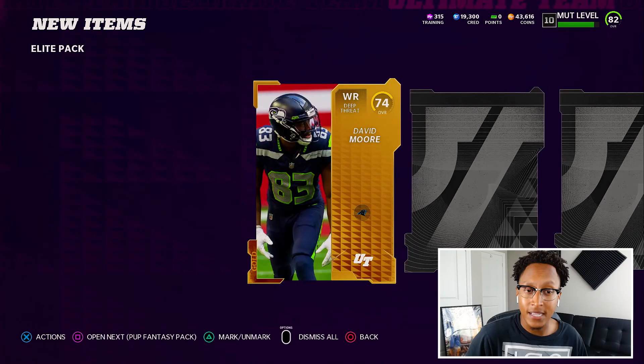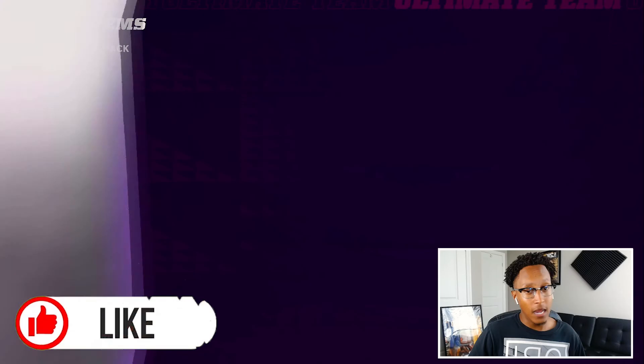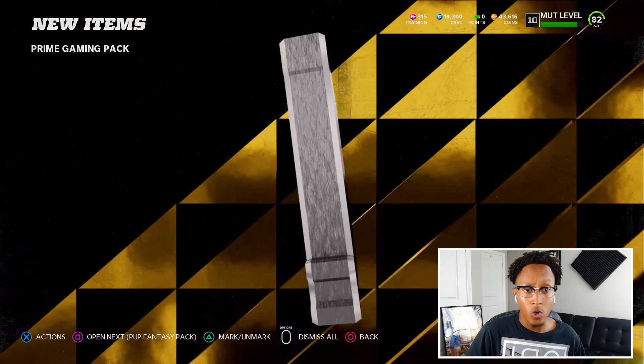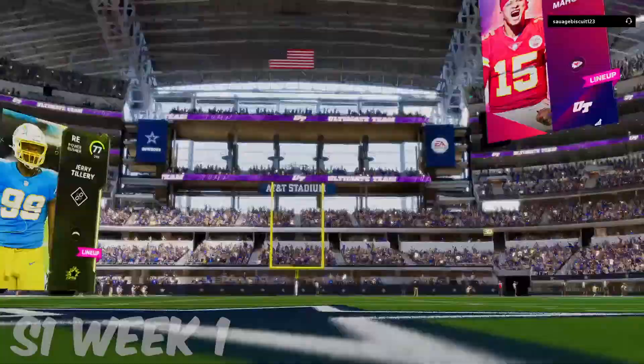Out of the elite pack I get elite Mason Crosby — a kicker — and then onto the prime gaming pack. I didn't know what to expect; I'd seen on Twitter people pulling some insane players, some Tyreek Hill. Starting from the back this time... gold, gold, gold. So much gold. No elites — not a great pull unfortunately.